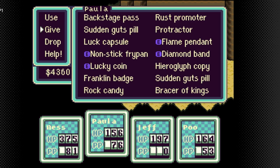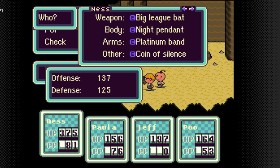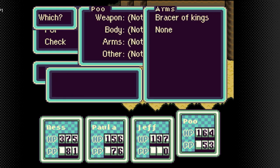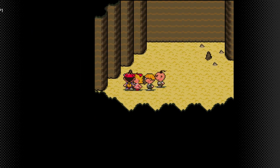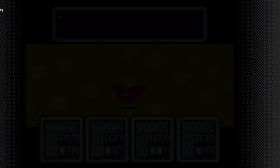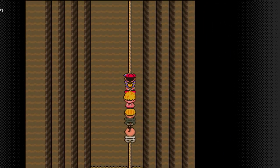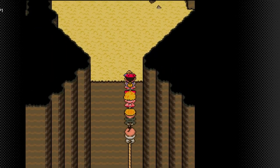This item right here is what we want to get - this is the Bracer of Kings. These are the only types of weapons that Poo can equip. If we go to Poo's inventory, we can equip the Bracer of Kings - it raised his attack from 62 to 92. These are the only weapons Poo can use. Like Jeff, Poo's effectiveness depends on what you equip him with. We do have to make the long journey back, though. Now we're back in that original spot. We could have gone down and just gotten the Bracer of Kings that way. What was I thinking?